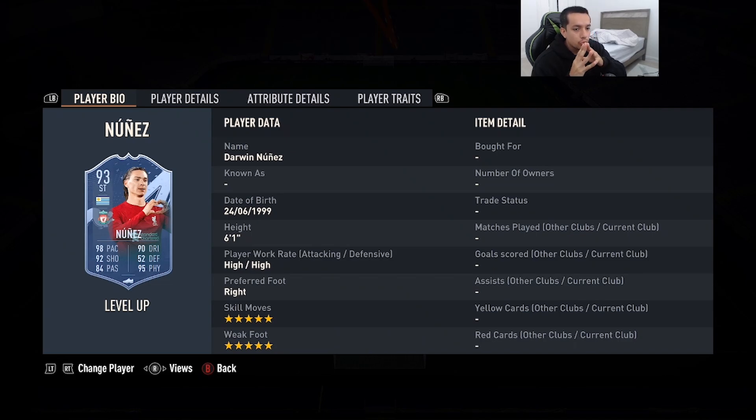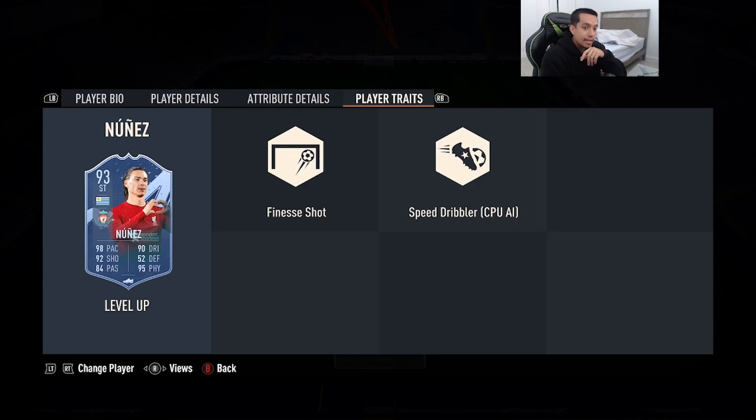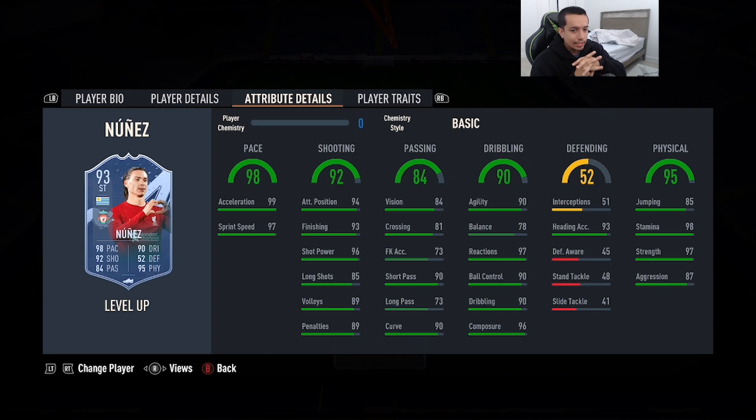Number 4 is going to be 93-rated Darwin Nunez — 6'1, high/high work rates, right foot, double five starting skill moves and weak foot. 98 pace, 92 shooting, 84 passing, 90 dribbling, 95 physicality, and he has the Finesse Shot trait. Unfortunately this card does not get on Lengthy, but even then you have a Nunez that's 6'1, double five, max-style pace, very high top-tier shooting and physicality. Give him an Engine chemistry style — he feels absolutely insane, better than Erling Haaland Team of the Season.